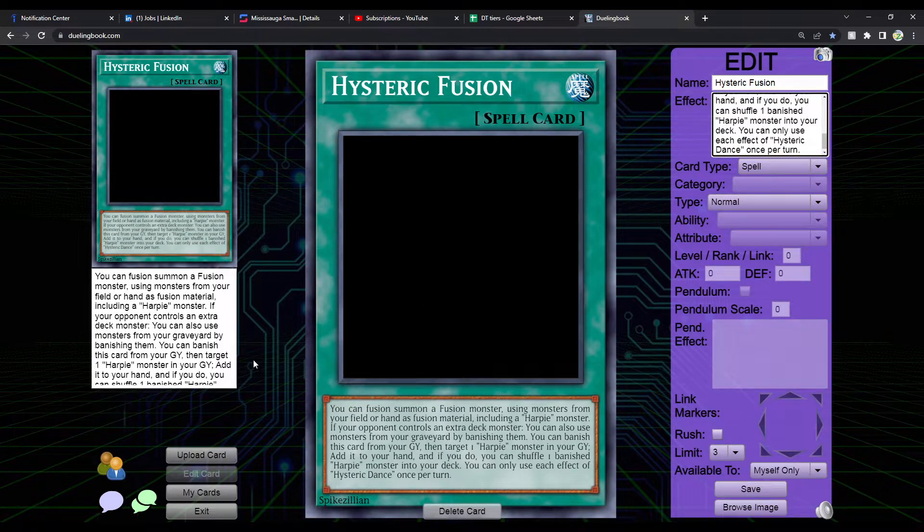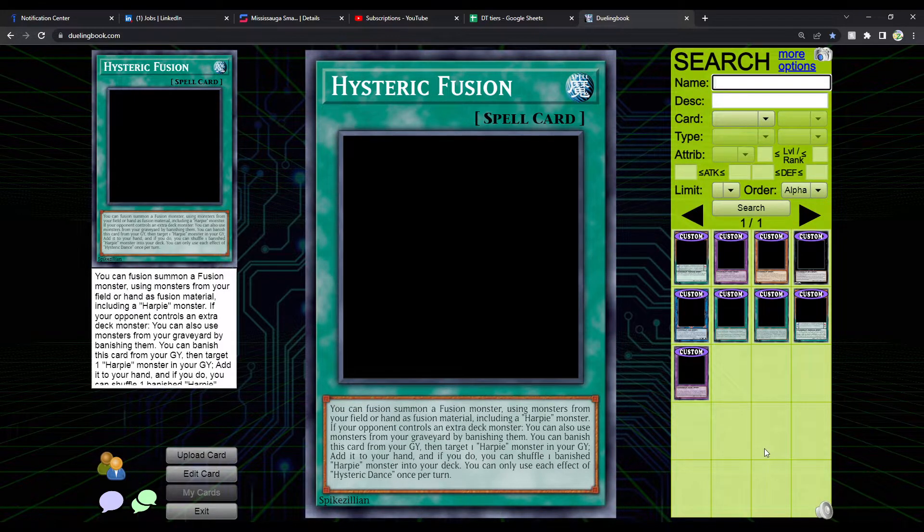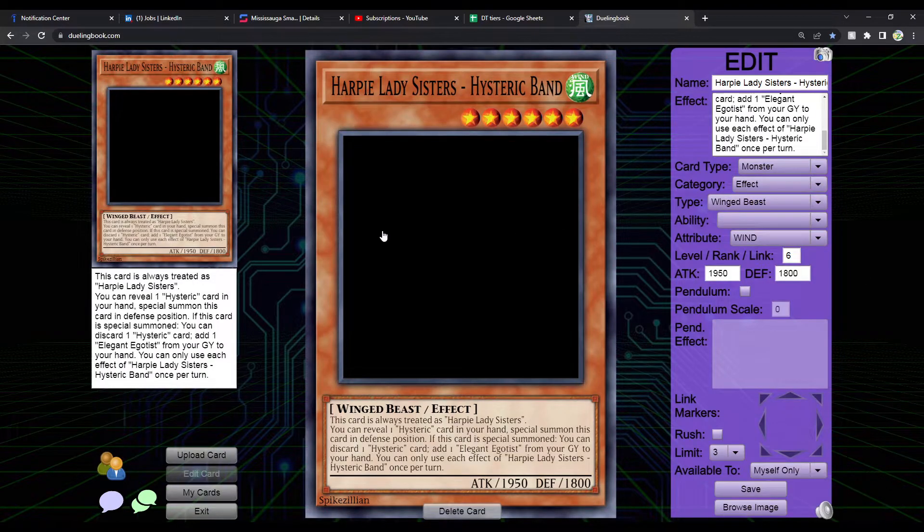Let me know in the comments if you think this one might be a little bit too broken, or at least the second effect. I think the first effect is pretty fair and balanced. Now let's talk about the retrain — the Harpy Lady Sisters retrain. This card is always treated as Harpy Lady Sisters; it's called Harpy Lady Sisters Hysteric Band. It's actually searchable if it's Hysteric or Harpy — although wait, it's always treated as Harpy Lady Sisters, so I might have to change that to specify in the hand, field, or graveyard.